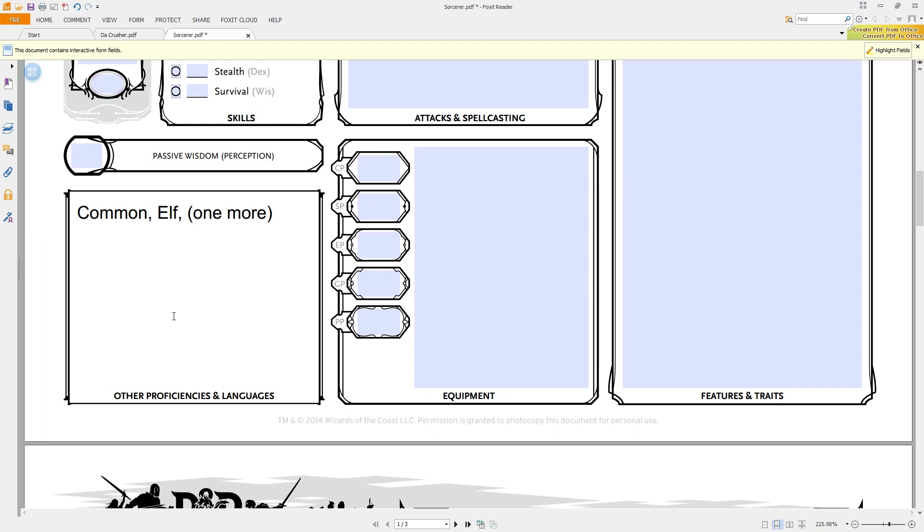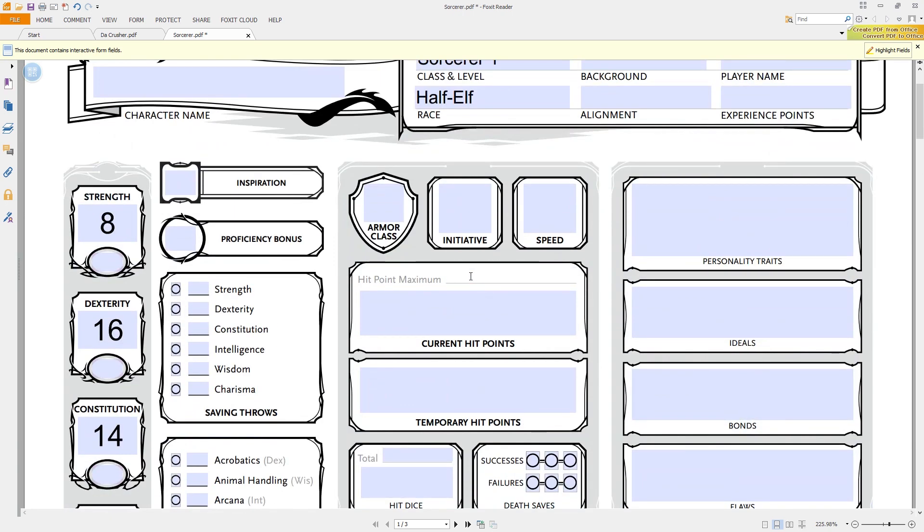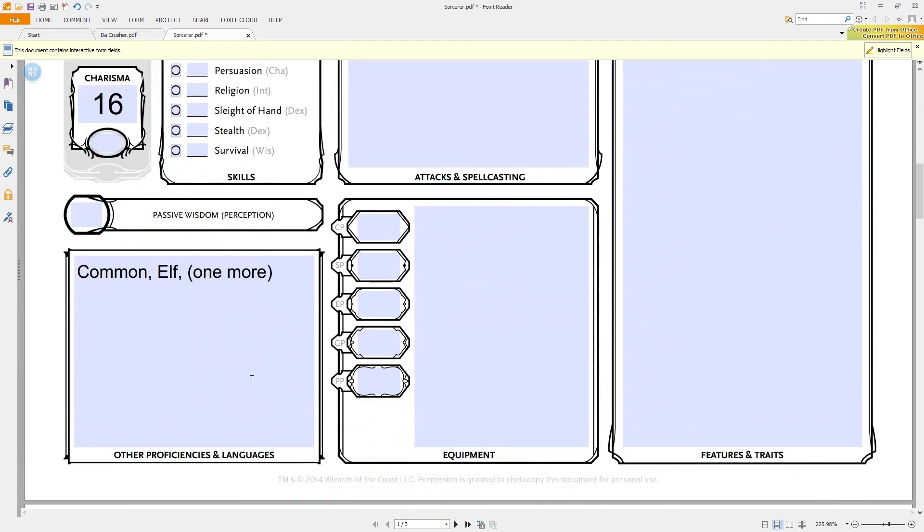You do seem to prepare spells as a paladin — there's a special paladin spell list — and you cast with charisma. At level two you get Divine Might: you can expend a paladin spell slot to deal radiant damage in addition to weapon damage — 2d8 for a first level spell, plus 1d8 for each spell level higher. If I were playing a paladin, I might never even cast a spell — I'd just nuke enemies with every attack.